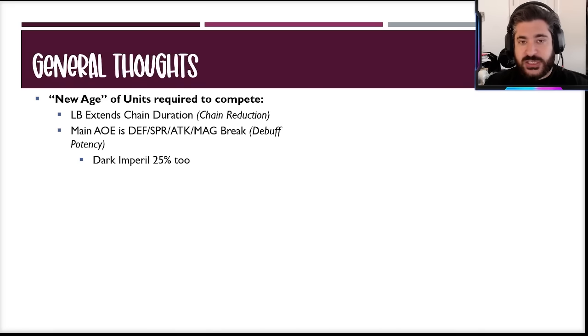Characters with chain reduction as survivability are primed to compete with her limit break and mitigate some of that extra damage. Her main AOE ability is a quad break — defense, spirit, attack, and magic. With this new debuff potency reduction mechanic, having defense or spirit debuff res at 100 is very important to prevent her and Sephiroth from amplifying their damage. Same concept applies to her 120 ability, which is a 25 dark imperil.